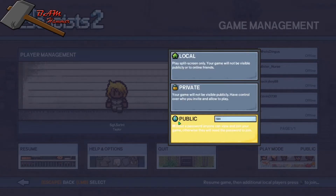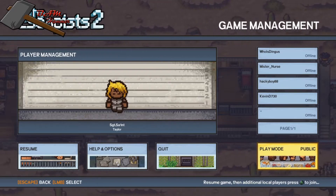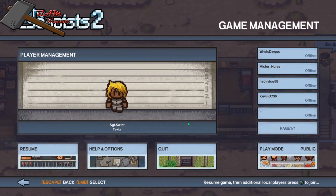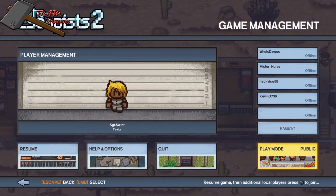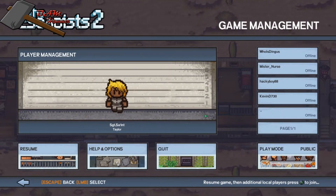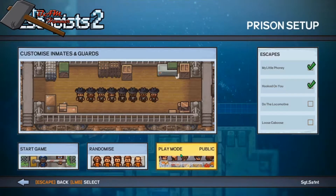If you already have a game going and you click on it, it says local — switching it to public and putting a password there still doesn't always show up in the server list. So you have to create a new game and set the play mode to public with a password prior to getting into the game for it to work.